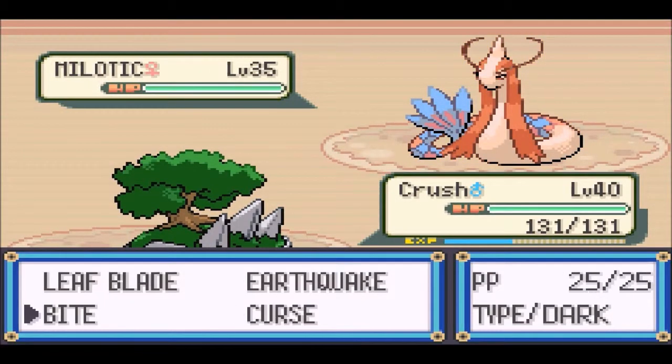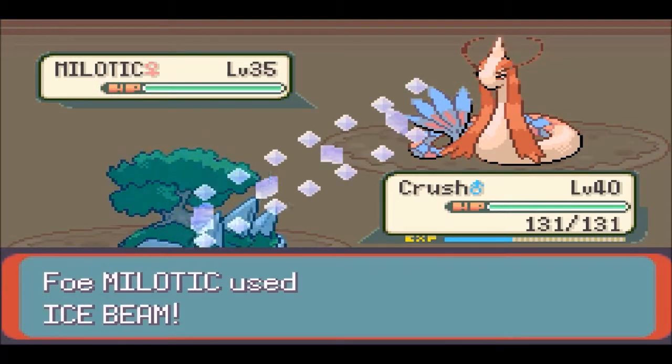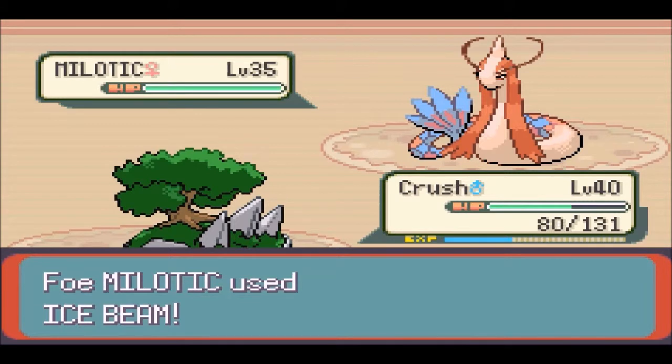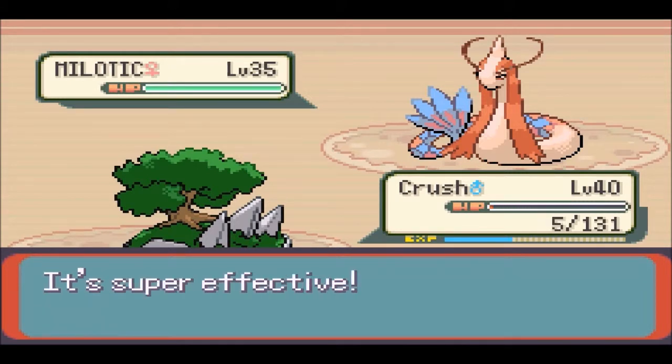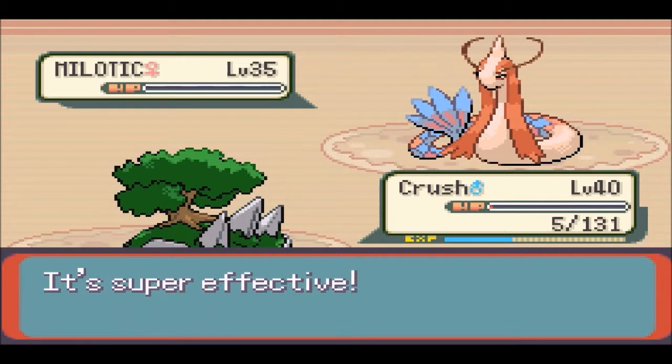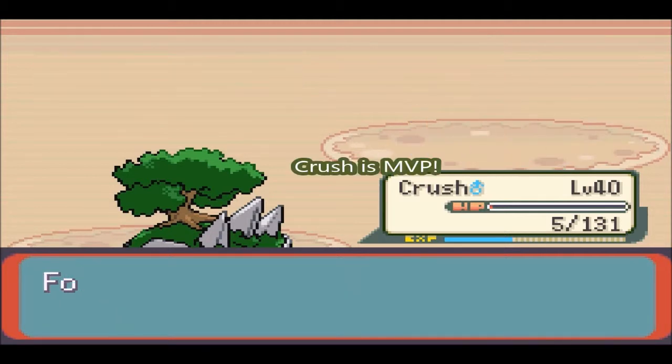Crush and Watsara are the original duo. Four times weak to that - we're probably gonna die. Don't die, Crush. Clutch it! Yeah! Good job, Crush! Hang in there. Now one-shot it! Yeah! Good Crush. You are amazing.